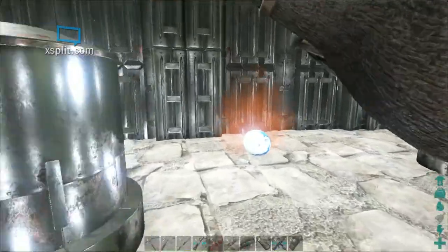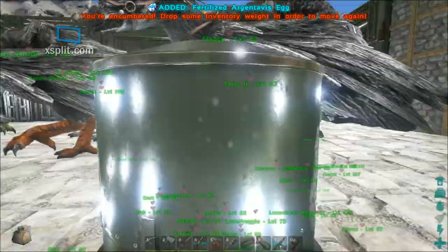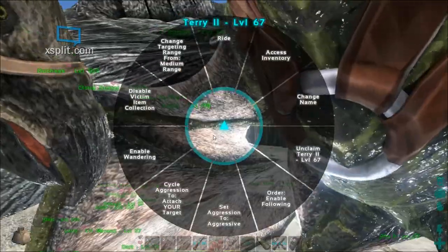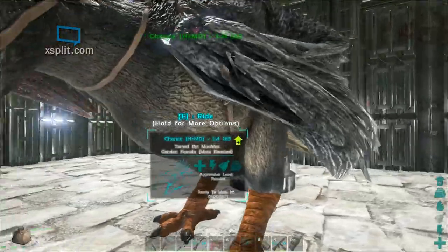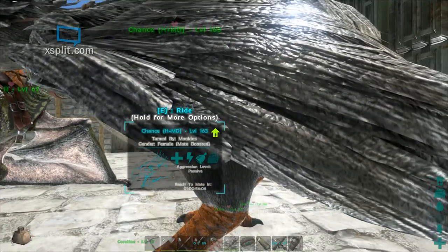I'm just going to go around collecting these. To get them to breed, all you have to do is click on them with E, hold it down, and you'll be given the radial options. I've got to get them to stop here — disable wandering on Chance. I think Chance is already done. The mate timer shows ready to mate in a little bit over a day.